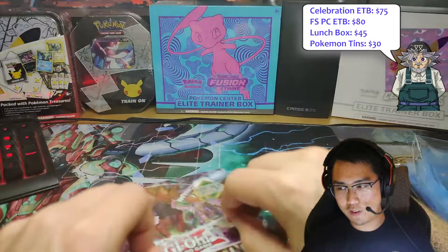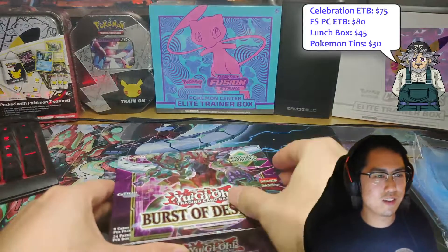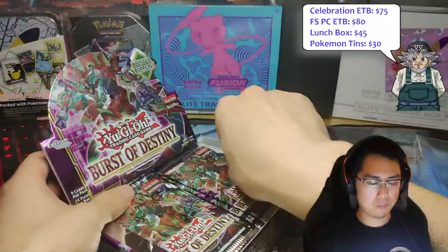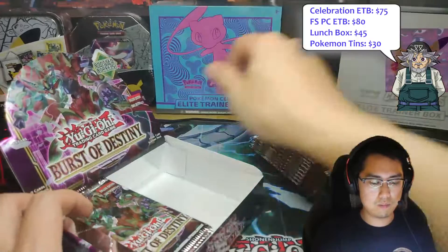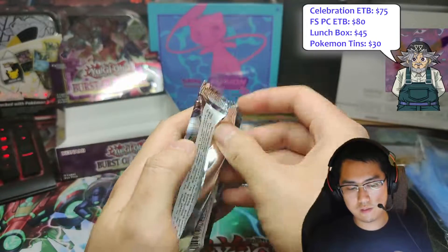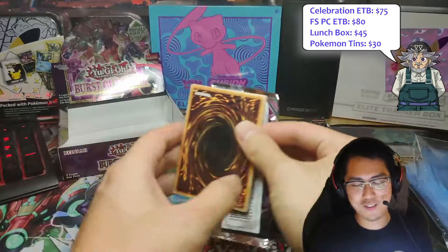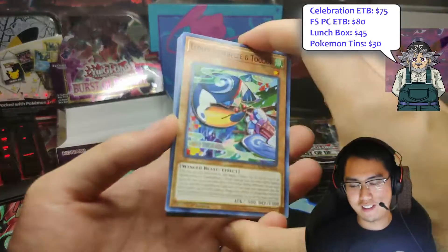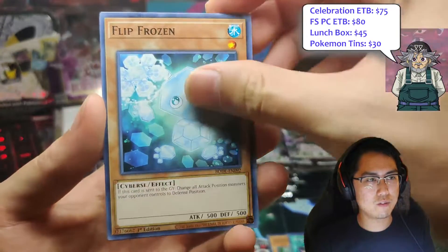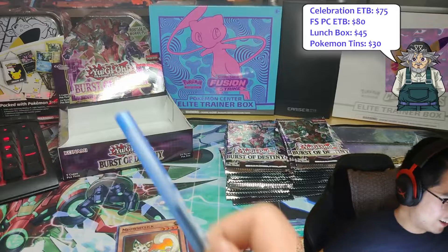Maybe we can get you a Destroyer Phoenix Enforcer. All right, here we go — first pack of this box. Let me just go through this pack real quick while I put you down for the raffle again. Heritage white, frozen cross wipe, ask click. It's really funny he's entering in with credit.